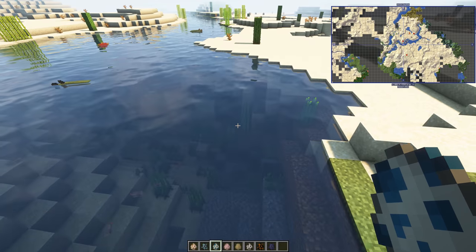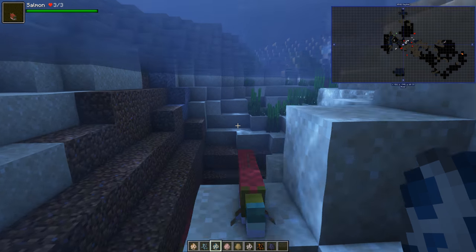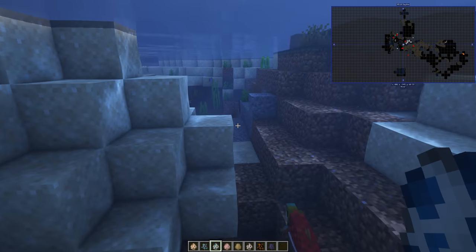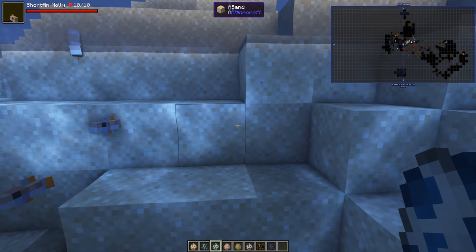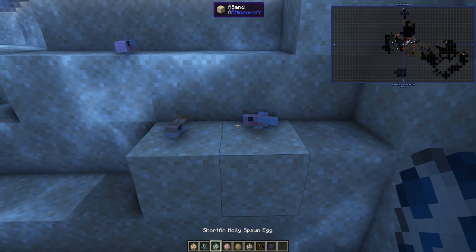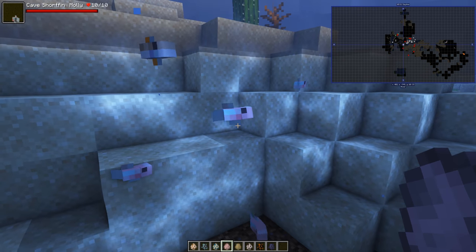Short fin molly — there's also a cave molly. We've spawned some of these in previously. This is the normal short fin molly; maybe they've already spawned over there as well because we showcased the others last time. And this is the cave one. Let's put the two next to each other. I like the animations — they're very cute. You'll find those in caves, by all accounts.